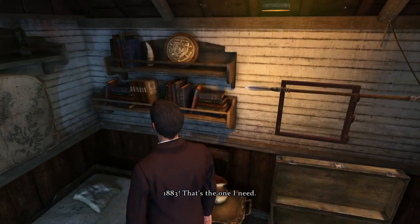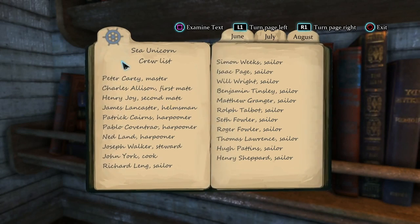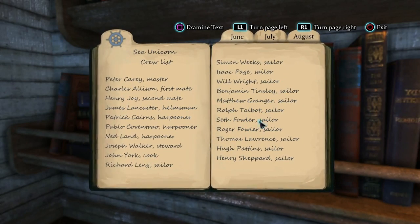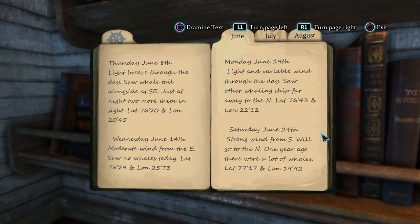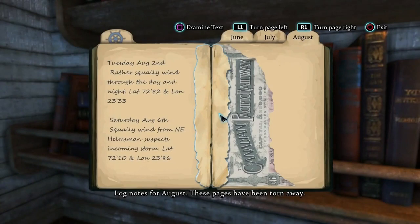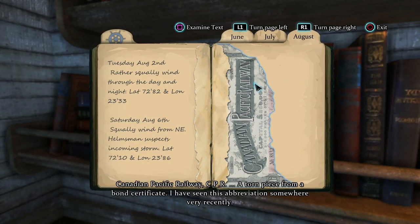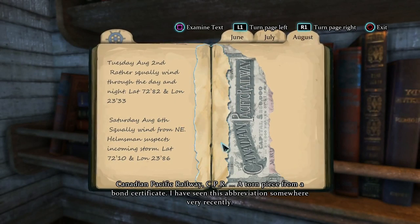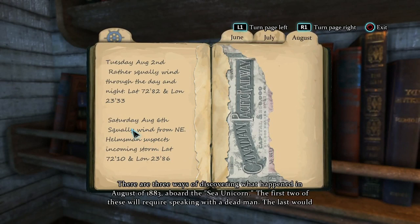1883 — that's the one I need. This is the crew list of the sea unicorn. Log notes for June — nothing unusual. Log notes for July — nothing special. Log notes for August — these pages have been torn away. An incident happened in August and the pages have been torn out. Perhaps something between Carey and Nelligan's father? Remember, there are more suspects to interrogate and more locations to visit in this case. There's more evidence and more to find. How about Hurtley, the gardener? The sea unicorn.